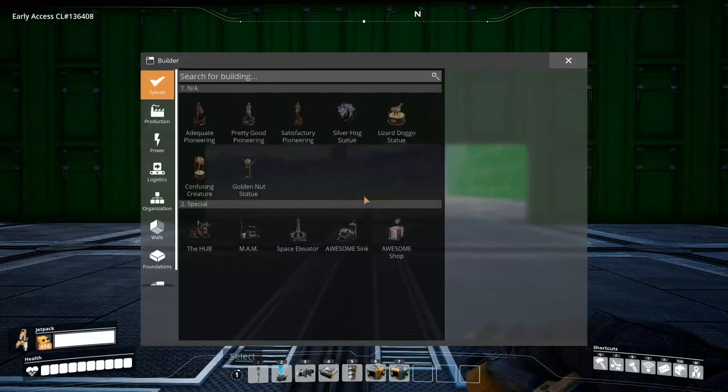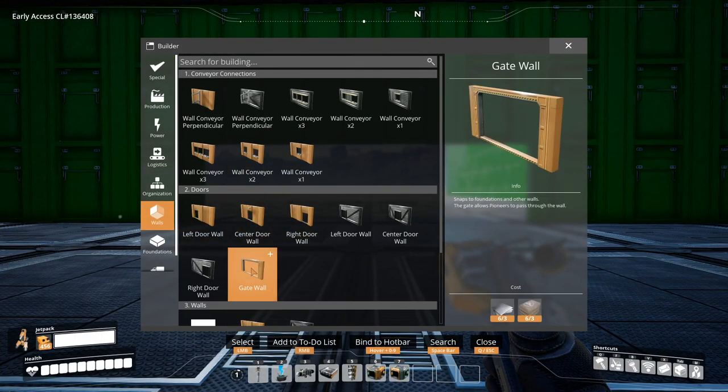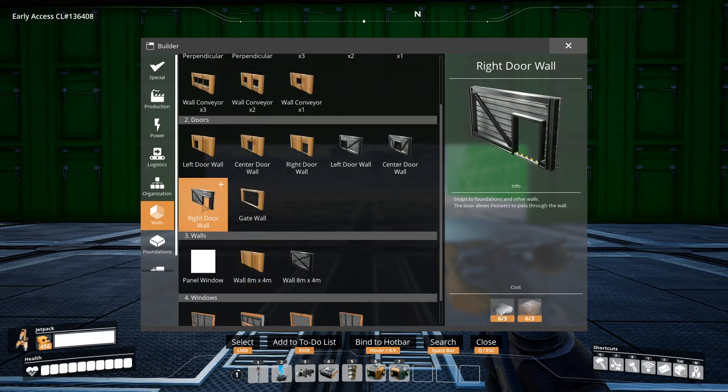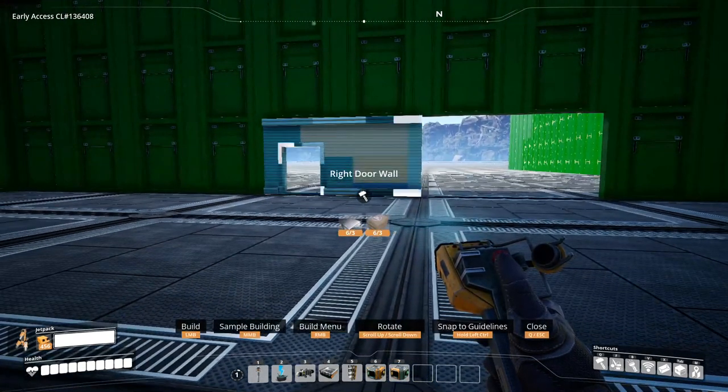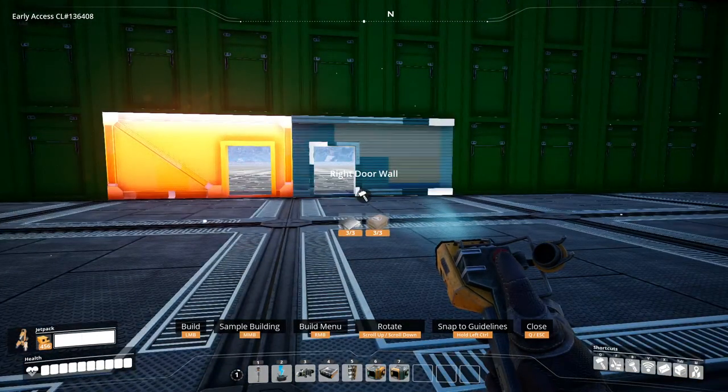If you need any help along the way on how to install these mods, I have a video on how to install Satisfactory mods that you can watch. Just click on the card in the top right corner. Head over there if you find any mods that you want to install and you can watch that short video on how to install mods for Satisfactory.